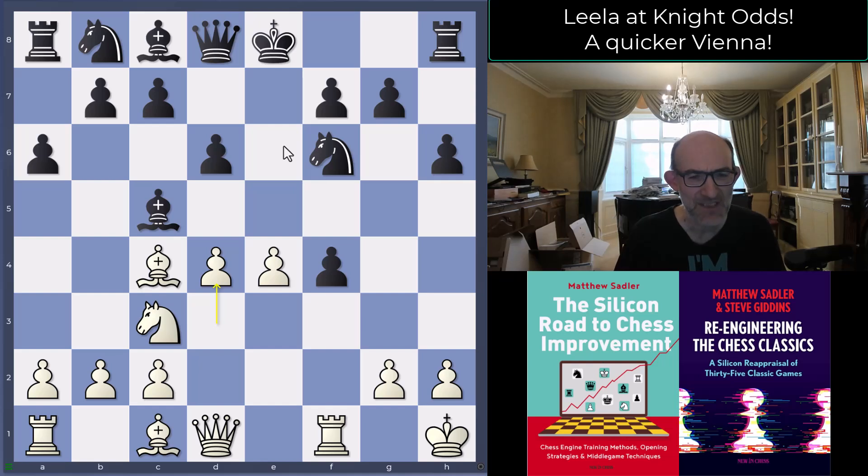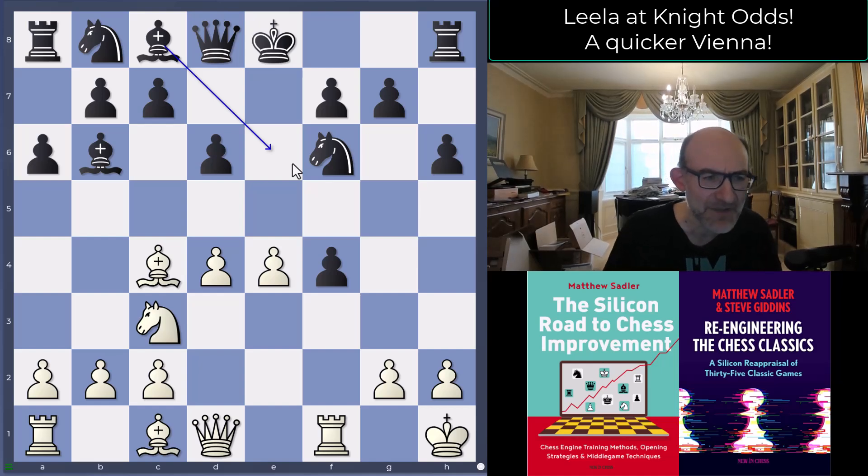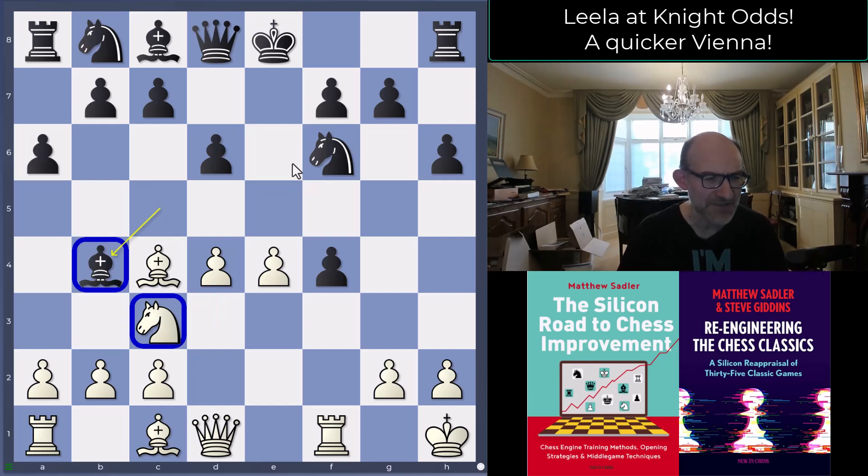Bishop b4 is a slightly funny move because this Bishop is quite loose on b4, and once the knight moves away it won't have much to do. The engines prefer Bishop a7 or Bishop b6 followed by Bishop e6. I agree - it's never the end with Leela, she'll keep finding ways to create play, but Bishop b4 just leaves a piece that you know is going to get hit at some stage.